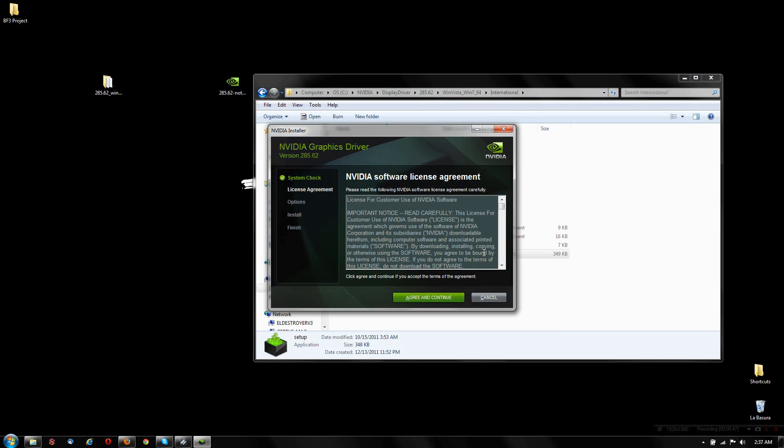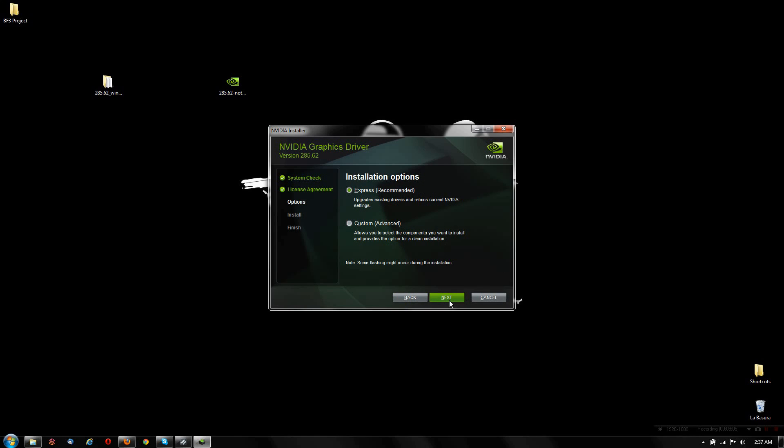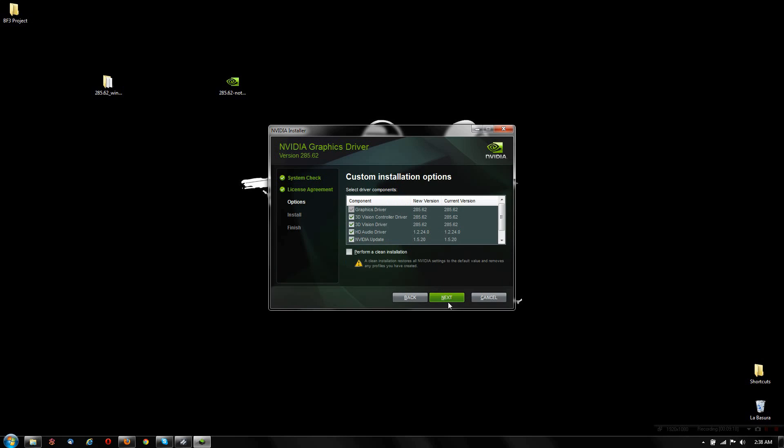In order for this to install properly, there are just a few steps. You'll get the terms and conditions license agreement — nobody ever reads that, just agree and continue. Do not — I repeat — do not choose Express install; it's not going to work. You have to go to Custom Advanced. Remember that: Custom Advanced. Click Next and perform a clean installation.